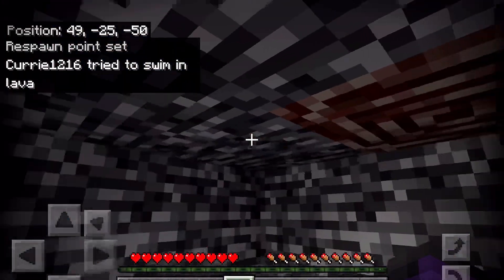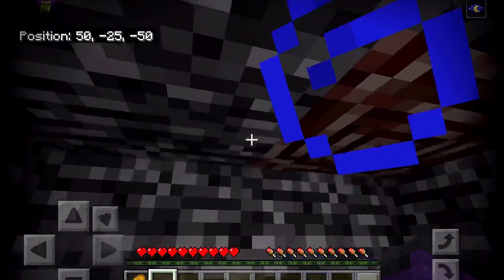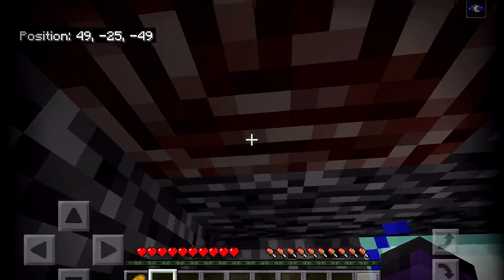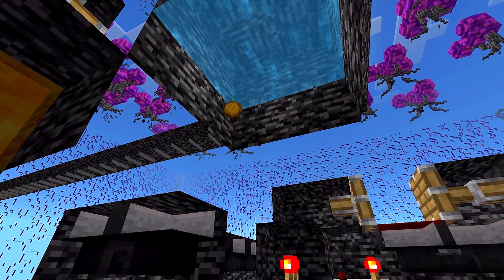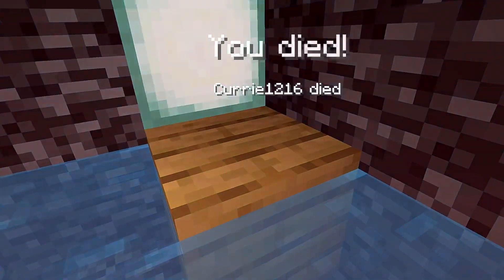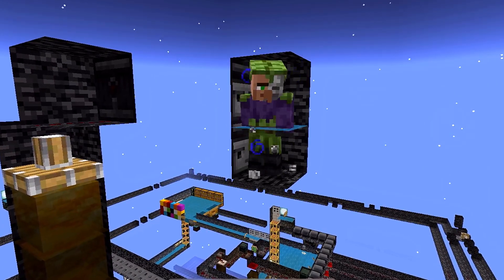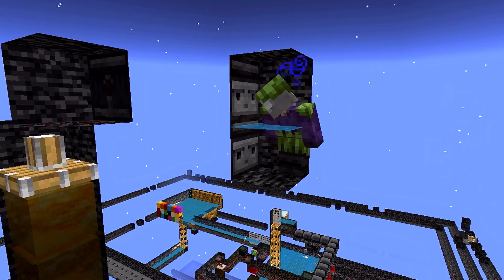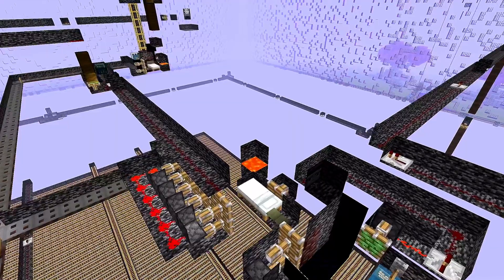The cell is just a 2x2x2 cell surrounded by bedrock, except for this one ancient debris for the visiting process. There is also a redstone timer that will send bread into the cell every so often to keep the prisoner fed. If you somehow obstruct the bed, you're going to spawn above the cell in another cell, which is highly observed and will trigger the suicide if anything is broken or placed.